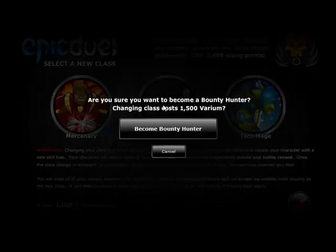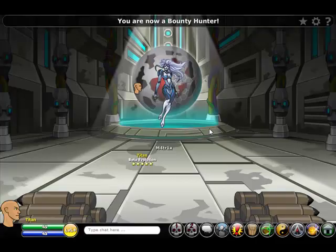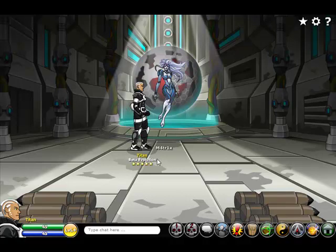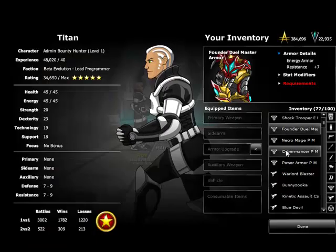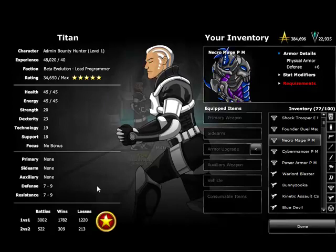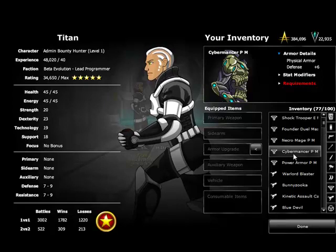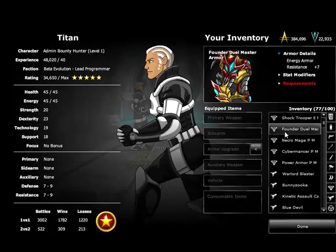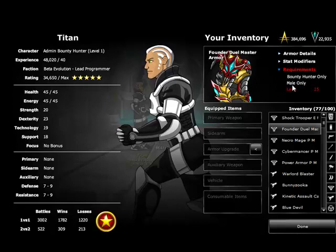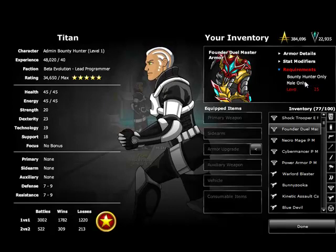Right now we'll demonstrate this — I am going to become a bounty hunter, unheard of for Titan. Click Bounty Hunter. You can see that everything resets on my character. Now, that doesn't mean that I've lost everything. I still have in my inventory all my weapons and all my armors. All my stats have reset except I maintain my experience and my battle record. Just like retraining, this won't get rid of or reset anything that can't be returned to your character. We've also gone as far as converting some items — specifically the Founder Dual Master Armor. If you are a Founder, we've actually automatically converted in your inventory these armors for you. You can now see that this is a Bounty Hunter Armor, whereas before I had the Tech Mage Founder Armor.